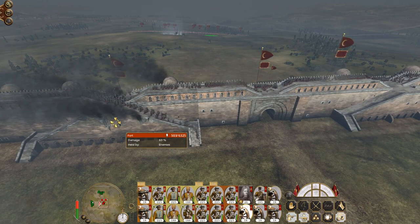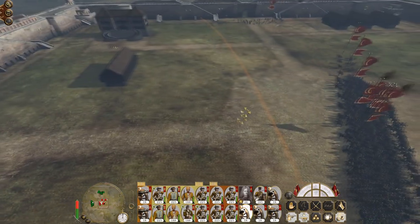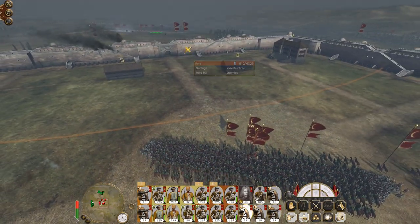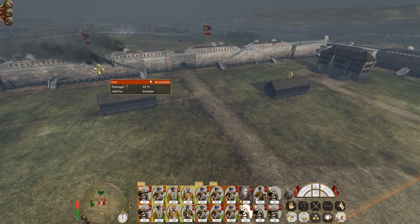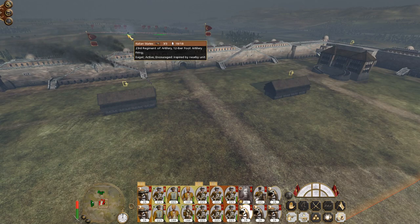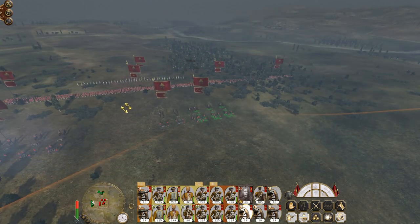Mainly I want to focus on getting my breaches and weakening these units. It might be best to drop one shot slap bang in the middle, because the best time to kill these guys is after I've made the breaches. I want to make three breaches — one here, one here, and one here — so they can't mass in any one area to stop us. There we go, that's it.